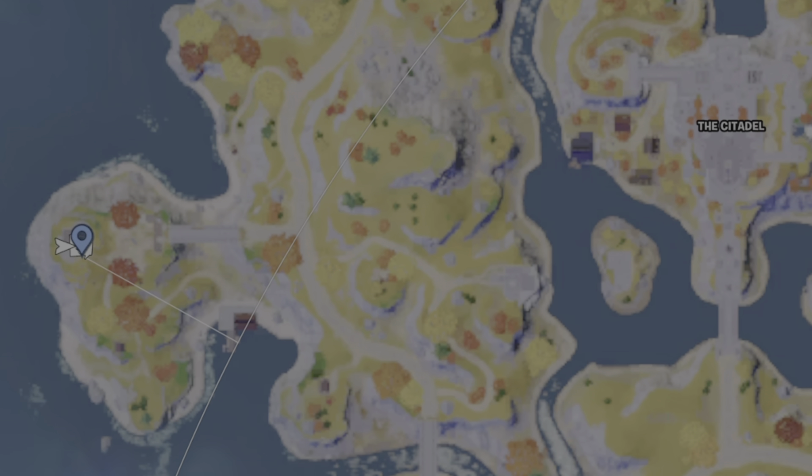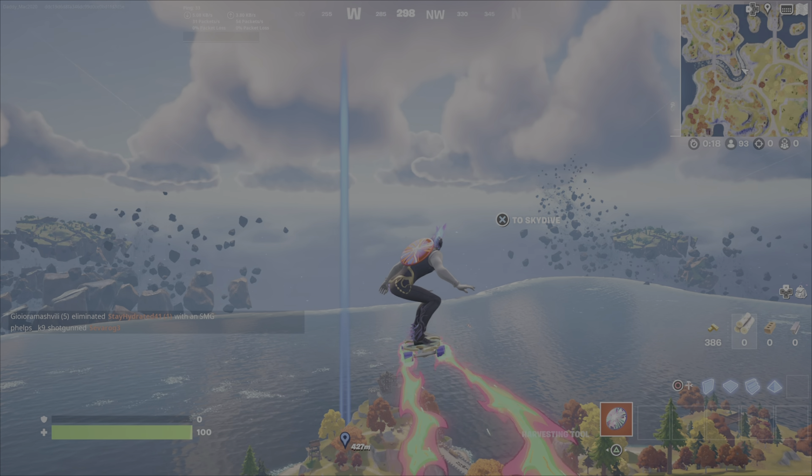Longshot can be found at Royal Ruin. This is on the far western side of the map, west/southwest of the Citadel. Longshot is a new addition as an NPC in Chapter 4, Season 2.